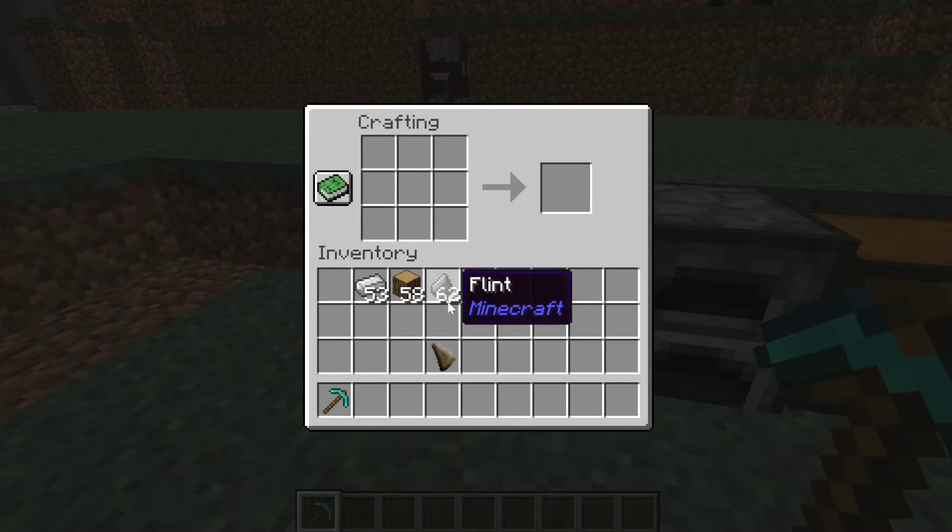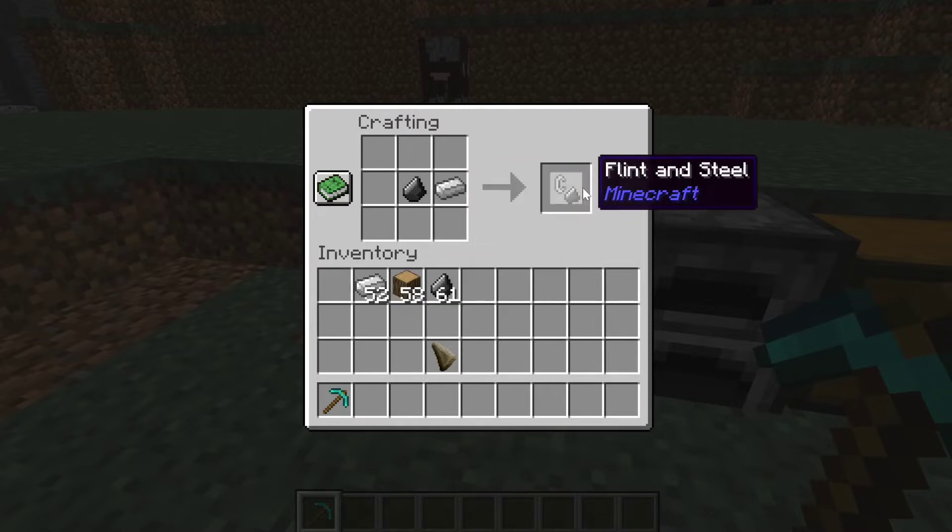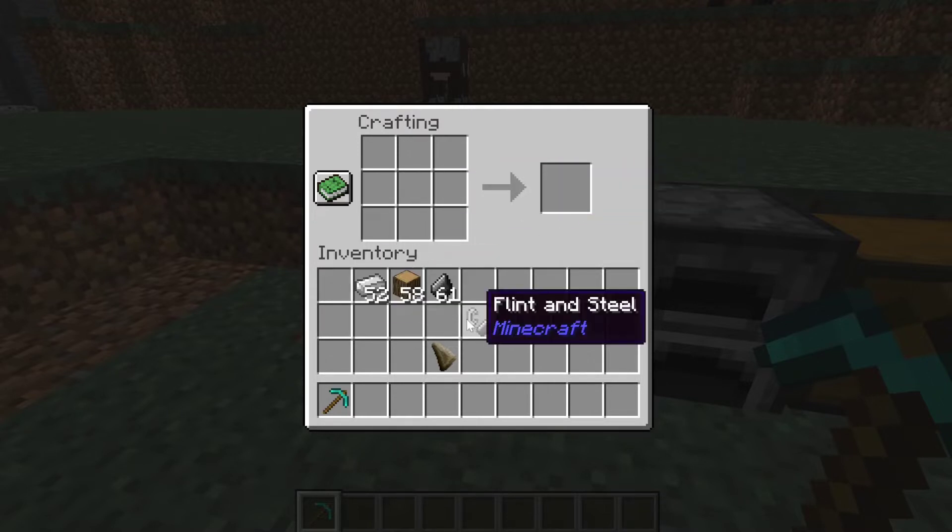After that you're going to want to make a simple flint and steel — place one flint next to an iron ingot and you'll get a flint and steel.